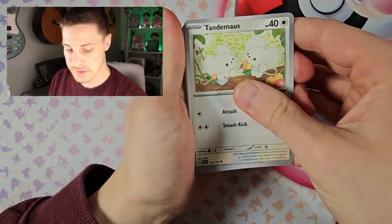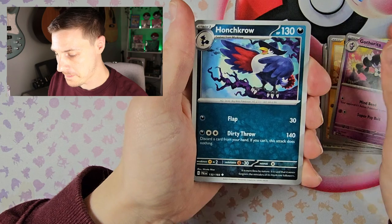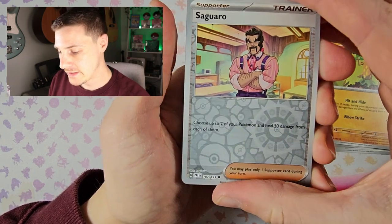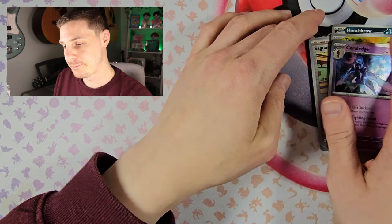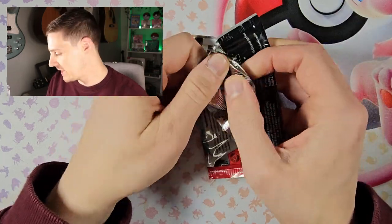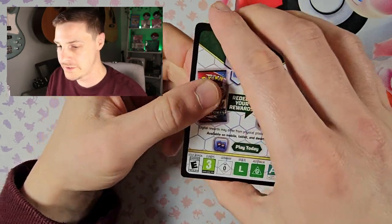It's about time we got a pull — we've gone three or four packs now without anything. Let's see what we can get. Ceruledge reverse, Tadbulb reverse, and a holo Ceruledge. Damn — I jinxed it didn't I? Just like I said after the first two we won't get anything until the last pack. But we are going to manifest some penultimate pack magic.